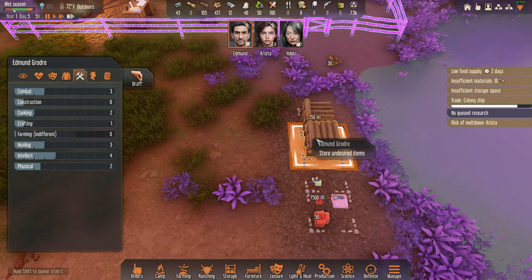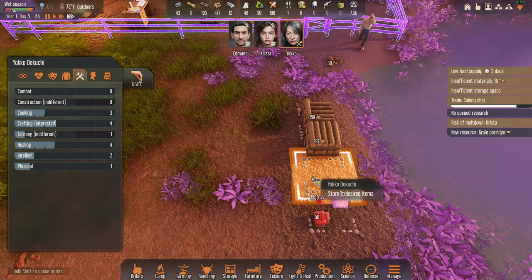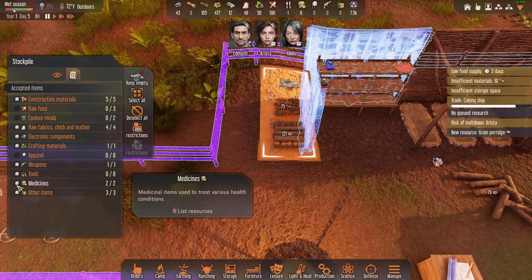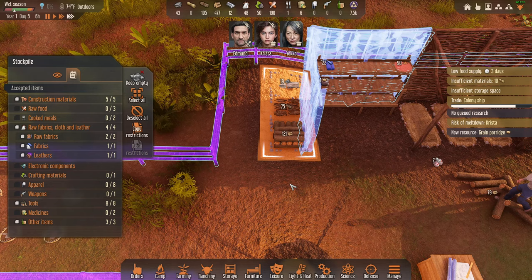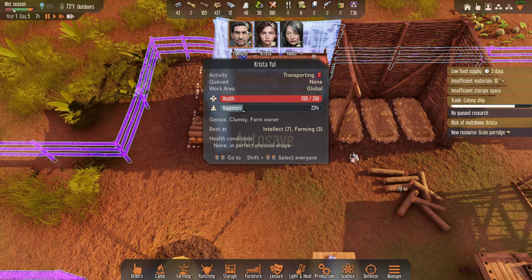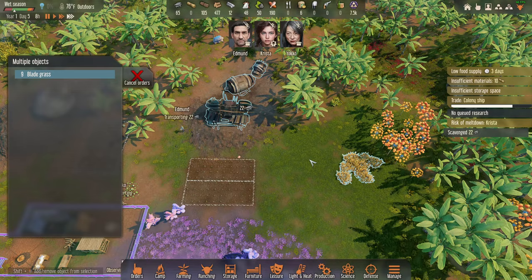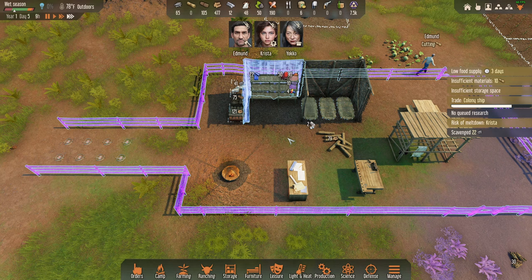I want to start moving stuff inside — foods, medicines, weapons, electronics — anything raw needs stored inside; construction materials can stay outside. We're missing hay — Krista, get me some hay. We're doing really well, getting the basic stuff going. Let's look at our breakthroughs: printed components — amazing. Fermented fuel — another amazing one. Graphene solar cells, carbon wind... wow. My seed is a fantastic seed. These are literally my top five favorite breakthroughs.